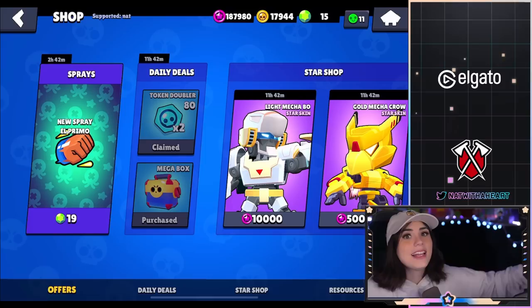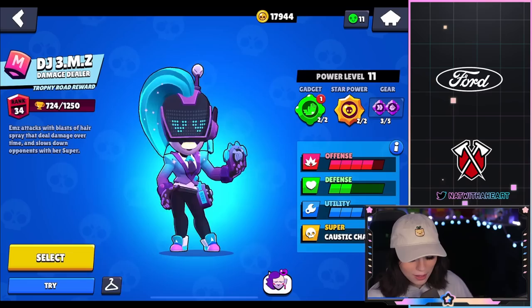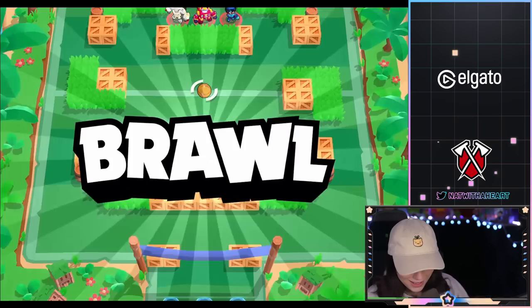We got coins and some tokens. Okay, so now we are gonna be playing with these skins — I am super excited. So first off, we are gonna be playing with DJ M's. Look at this skin, guys. Look at the sparkles on it. I'm so excited to play this skin. I've been waiting for it since they talked about it in the Brawl Talk.